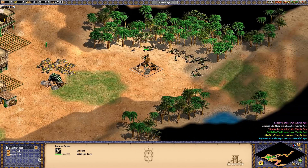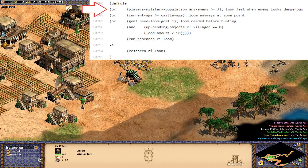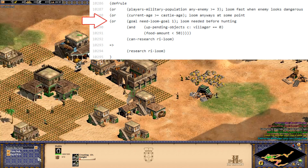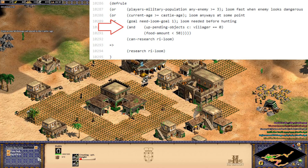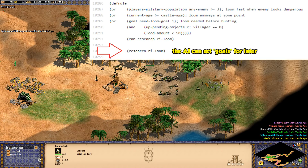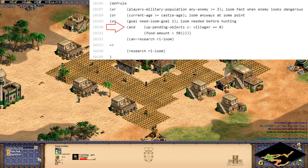Another example with a technology: if the AI confirms that an enemy has three or more military units, has reached castle age, or has a plan to hunt a boar, and is unable to queue up a villager, it'll either research loom or set it as a priority. You can see how using OR statements allows you to make a variety of conditions that reach the same goal. On the flip side, you could use AND statements so that multiple conditions need to be met in order to trigger the same outcome.